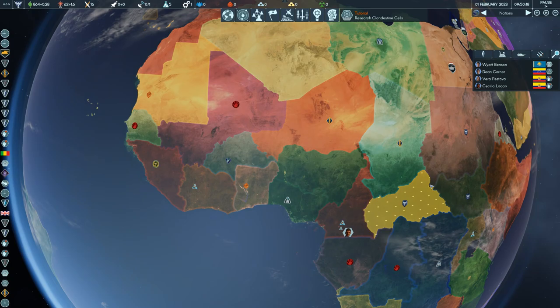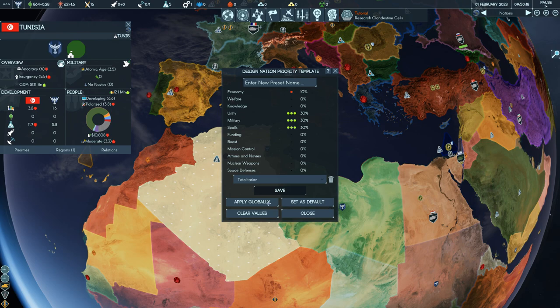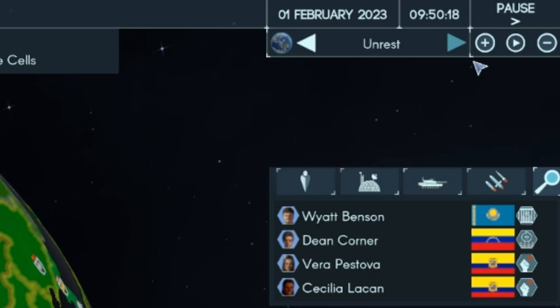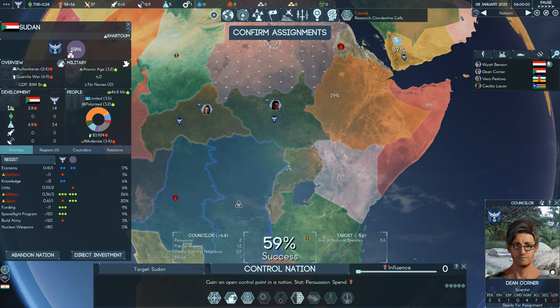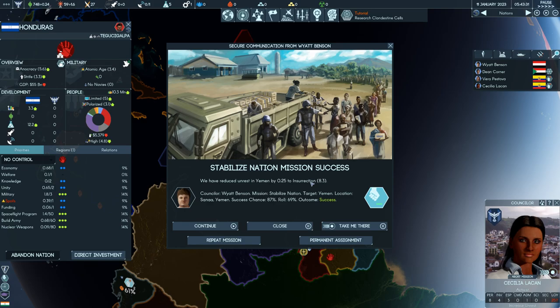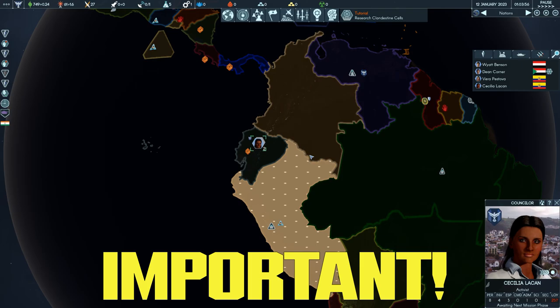Back at the main map, another important point is again the user interface design. Want to sort countries by how much your faction is welcome there? You can't — you have to go through a convoluted system of designations to filter countries. And why would you want to find sympathetic countries? Because you want to find where you have a high chance of success in missions with your counselors. Instead of having large font numbers right there, you have to scan the map for tiny percentages written across huge country maps every time you choose a mission location.